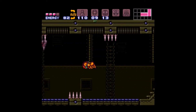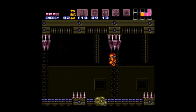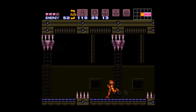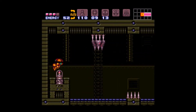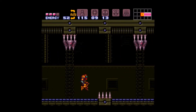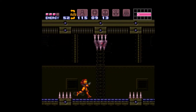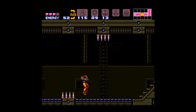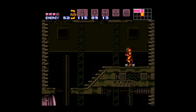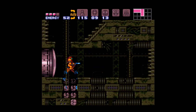You want to go here first, because these spikes don't hurt you when the energy is off. If you don't get this first before turning the energy back on, you potentially have to die — the seven spikes that fall down do your whole energy tank's worth of damage. You don't want that.